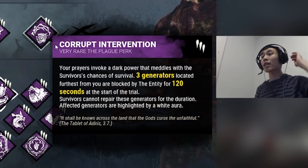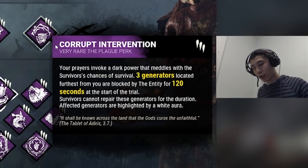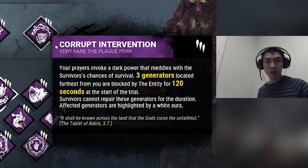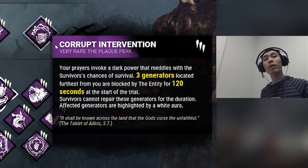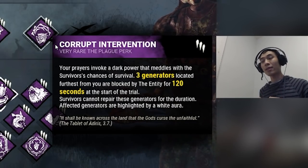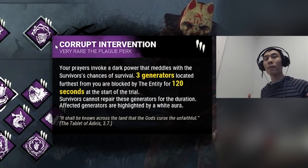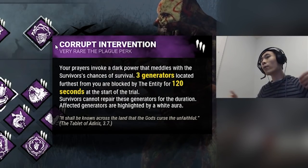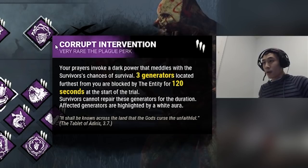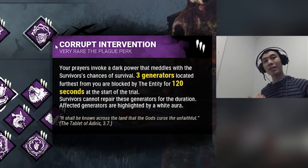Corruptive Intervention is really really good because it helps buy you time. When you're new to Huntress you may not be able to down survivors quickly. Corruptive Intervention blocks the three furthest generators for a total of two minutes. By blocking those generators for two minutes you'll have firm control of the match and be able to learn Huntress at a decent pace. You won't have to worry about generators popping too fast because Corruptive Intervention buys you the time you need to learn.